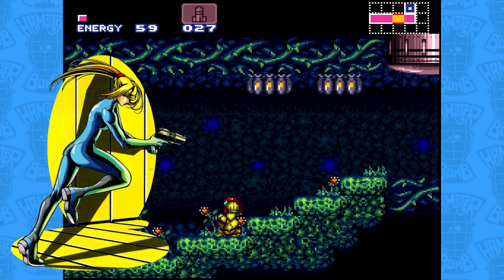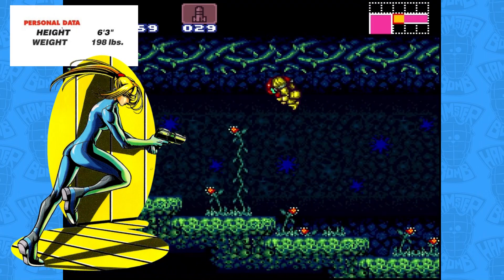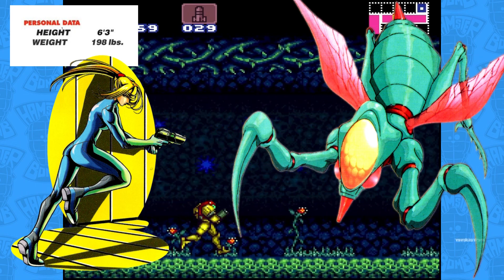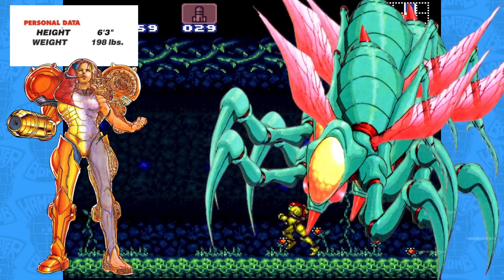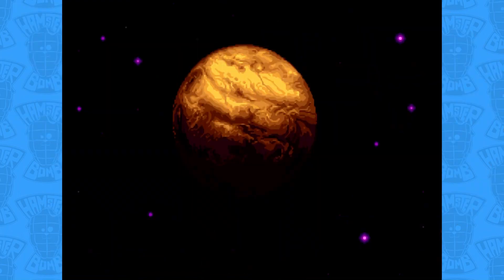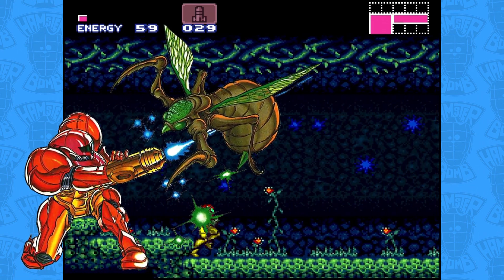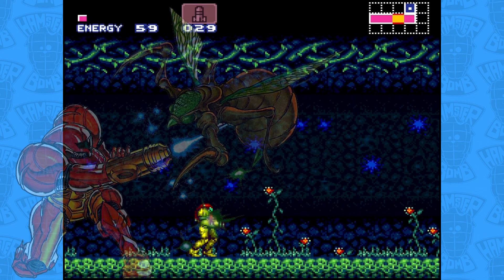Let's pause for a moment. Samus Aran is 6'3" (190cm) without her power suit — practically an Amazonian in height and strength — and this massive bug that just unrelentingly attacked her was even taller than her while hunched over, ignoring however much extra height the power suit adds. Just imagine three of these colossal creatures swarming you one after another, after you just explored treacherous caverns overrun with hostile alien wildlife alone. There isn't a soul on this entire planet to talk to or call for help. This is the ultimate isolation coupled with intense fear. Your fight or flight instincts mean nothing when there is nowhere to run. And still, we are here by choice. Remember that.